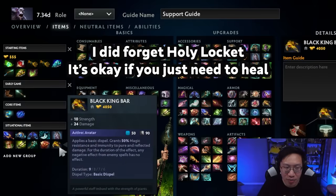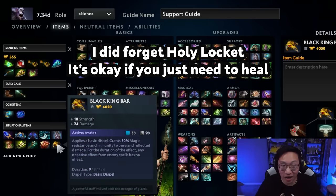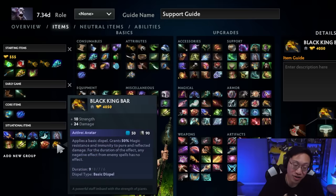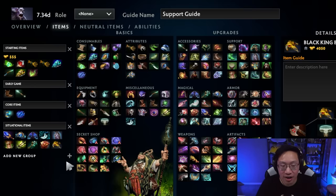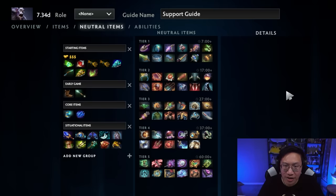I almost forgot to include BKB in here, especially if you've built Aghanim's and it's getting into the late game. Just being able to channel your ult can be very powerful and there's not really a better item for that than BKB. Of course it's not perfect, but it's pretty good. So if your ultimate is doing a ton of work, then consider BKB. For neutral items, anything that helps with mana regen I think is great, and then beyond that, survivability.